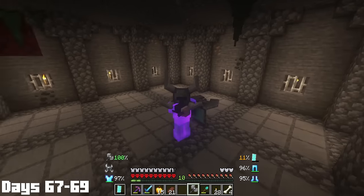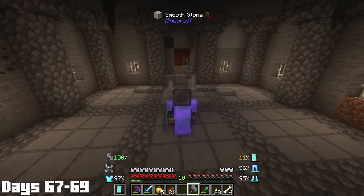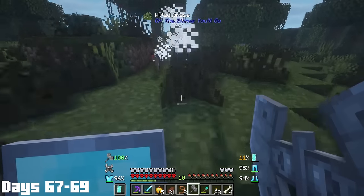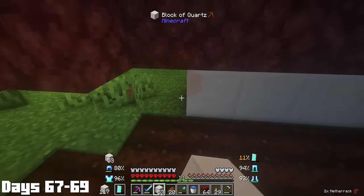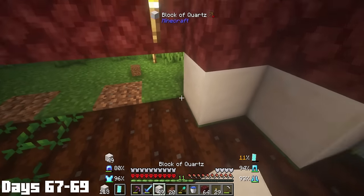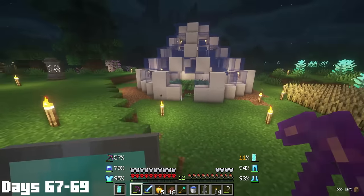The helmet and axe both had unlimited durability, and better yet the axe allowed me to do a super cool earthbender slam. On my way home, I tested the axe on some innocent passerbys — nobody likes wandering traders anyway. The rest of day 68 was really just setting up what was gonna be a cool little carrot farm. I had a nice little plan, and this is what it looked like by day 69.